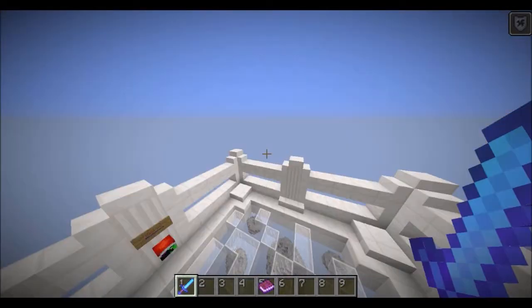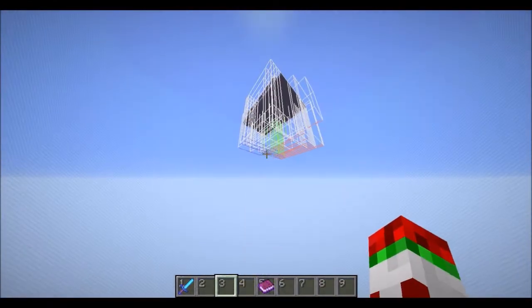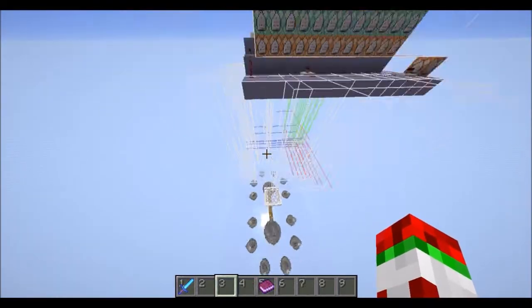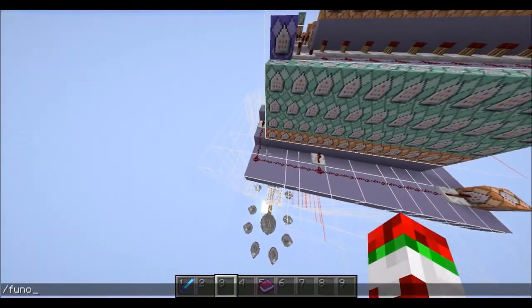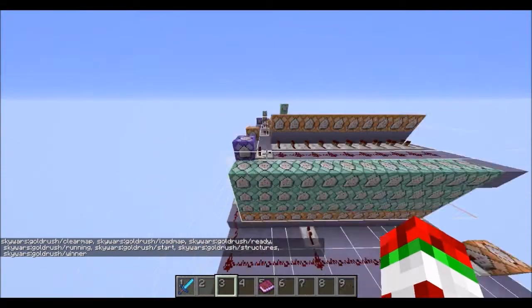First let's look at the commands that help this play out. They're all stored up here and a lot are stored in functions. I think there's about six functions: clear map, load map, ready, running, start, structures, and winner. Okay so there's quite a few.